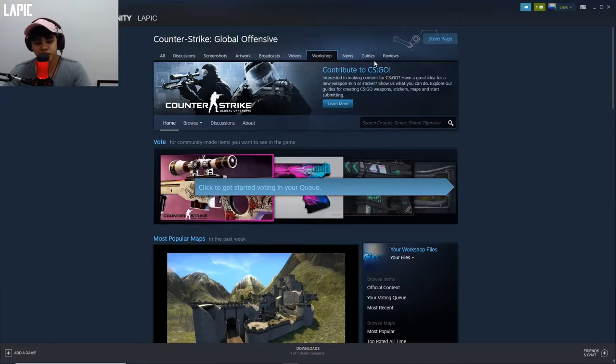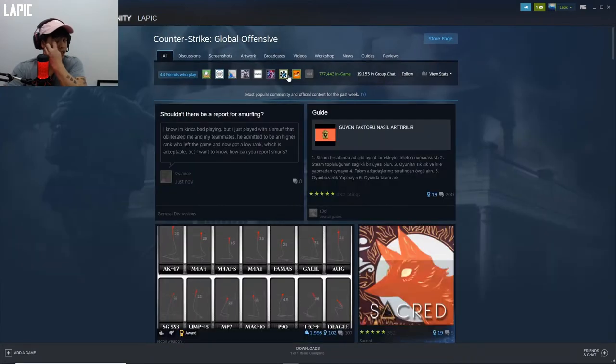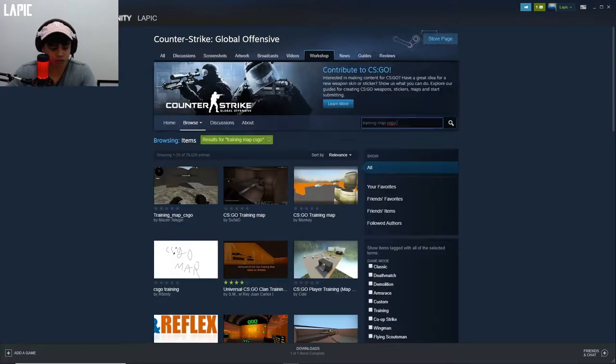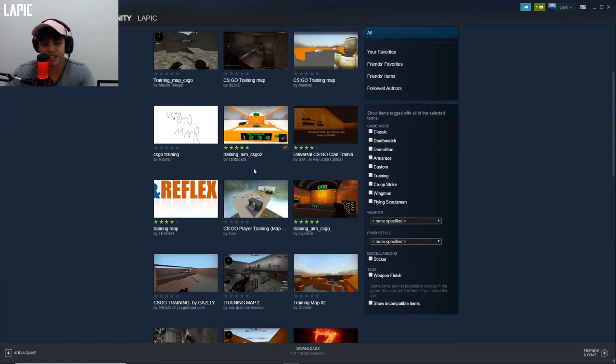Sorry about that. So what you do is you just go to Community and then you click on the game that you recently played. From there you go to Workshop, specifically CS:GO 2. Here we are — 'Training Aim CS:GO 2' by Cardboard.